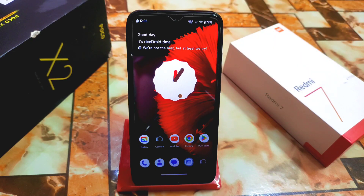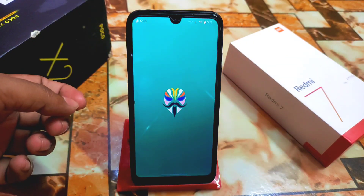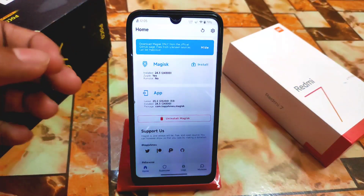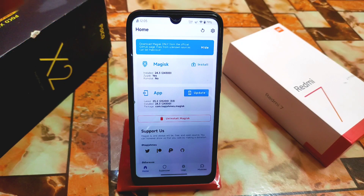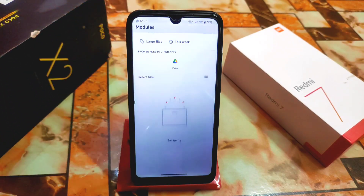Today I will talk about a Magisk module which is very small in size but works really awesome. Remember, your device must be rooted with Magisk Manager. I already rooted my device — you can see I'm using the Magisk stable version. You can also use Magisk Delta or any 25.2 version, or Magisk Canary. Go to the module section.